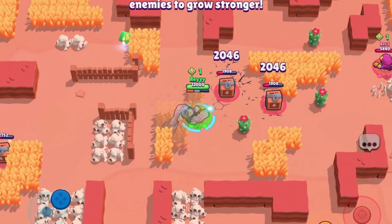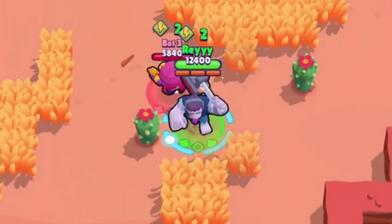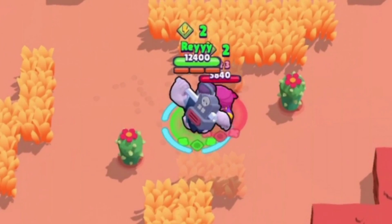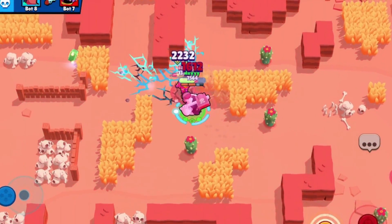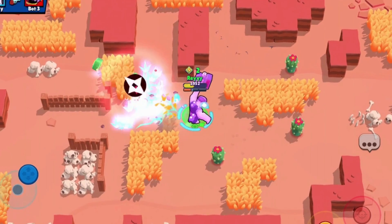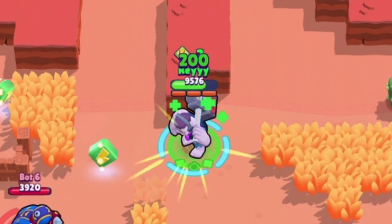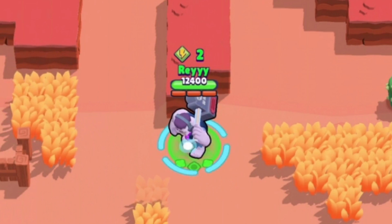I'm also putting the damage gear on Frank to see how it scales with his gadget's percent damage increase. Testing the health gear in action — taking some damage — and when we're stationary, we heal up 200 HP just standing there. That's perfect for a tank. We also have the damage increase proc at 2,640 damage while below half health. We're just passively healing up with three power cubes.